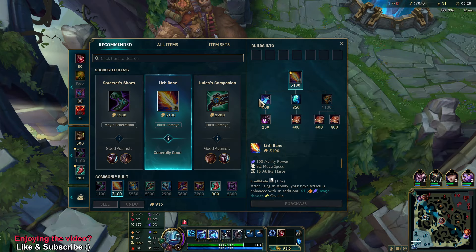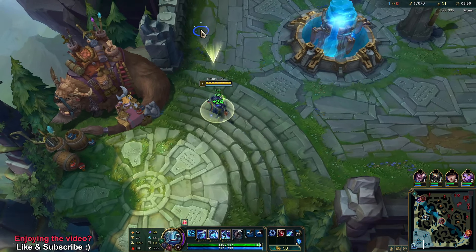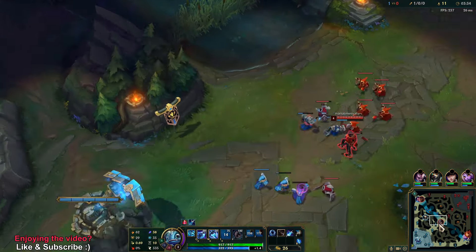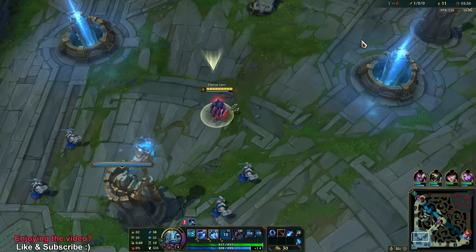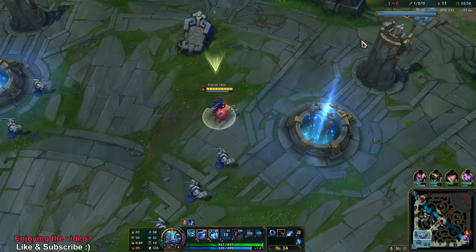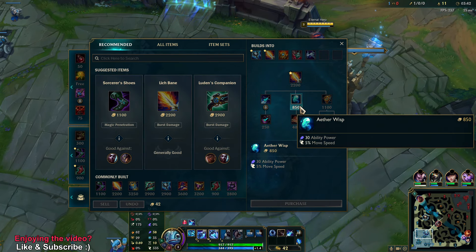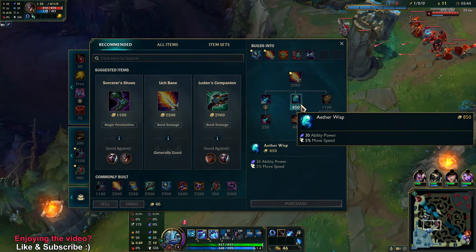We're getting Lich Bane, and it depends on the game. If you play against something where you can just go in with the full combo, then it's okay. Other than that, short trades with more AP.